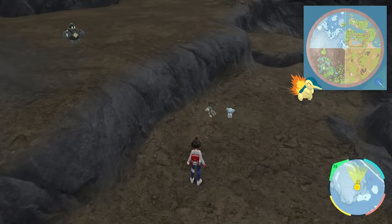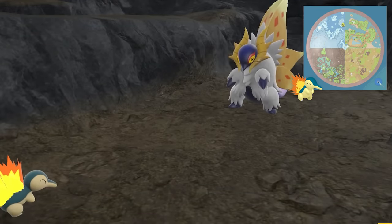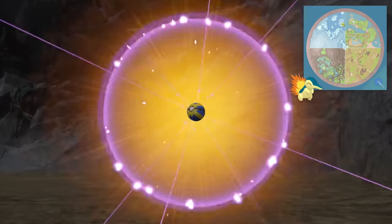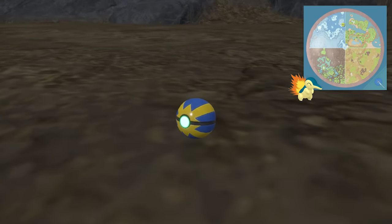Cyndaquil is one of the tougher ones to find. It's in the polar aspect of the biome, in a tiny little cave all the way up in the northern part of the polar biome. You're going to want to find that cave — you can always reset the spawns by going in and then leaving. It's only in that one spot on the map, making it one of the rarest starter spawns for sure.